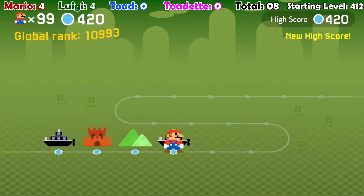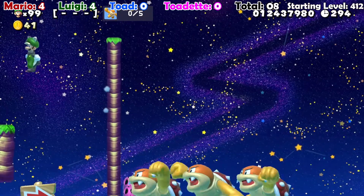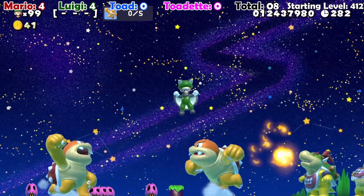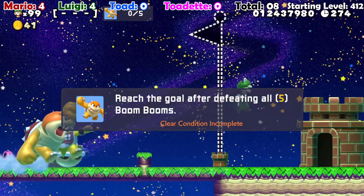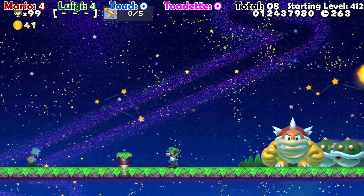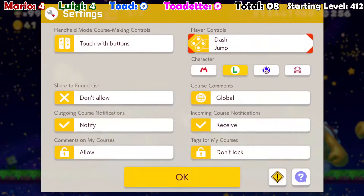But we're still going strong. Reach the goal after defeating all five Boom Booms. Don't ever do that ever again. There has to be a star, right? No shot I'm supposed to do all of this at once, right? Give me the star. Oh yeah, we're done. Goodbye Luigi. You had a good run, didn't you? There's no star? Yeah, no — that was something else.